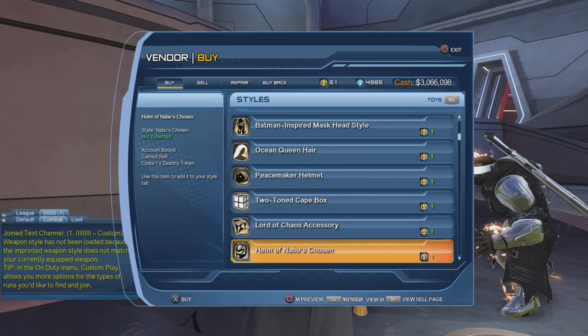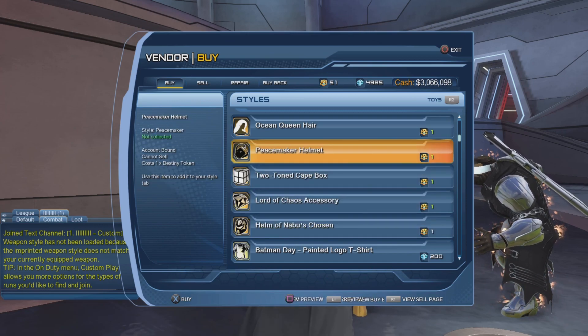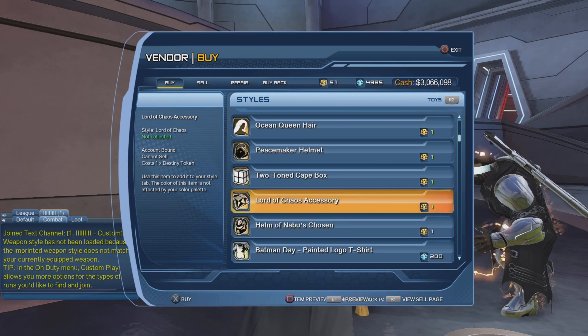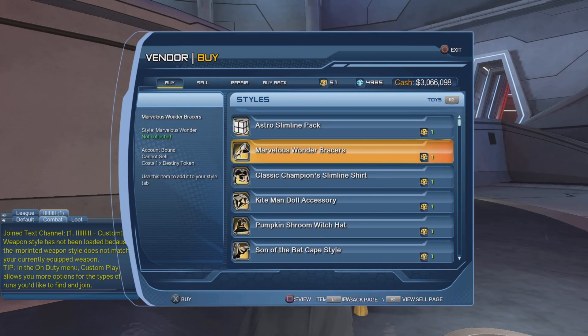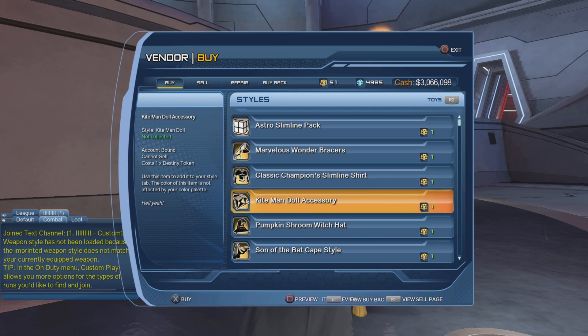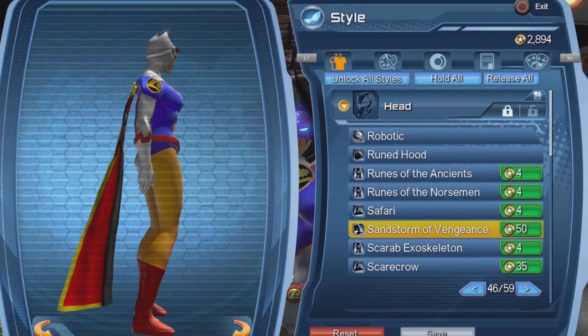First scroll to Styles — you will see the previous styles we got for the 21-day rewards. These have been added to the Dr. Fate vendor, and it goes all the way back to the Helm of Nabu, which was the first reward we got. Sadly, these rewards will cost you one Destiny Token, so save up your Destiny Tokens. In about three months you should be able to buy it from Dr. Fate.